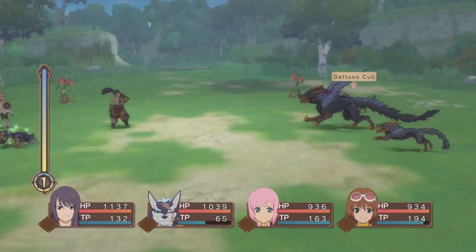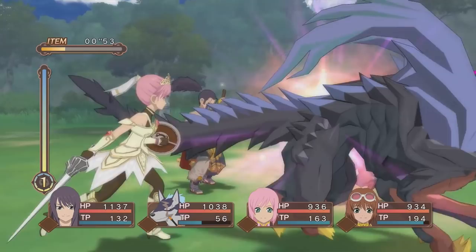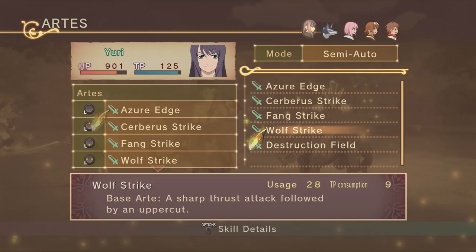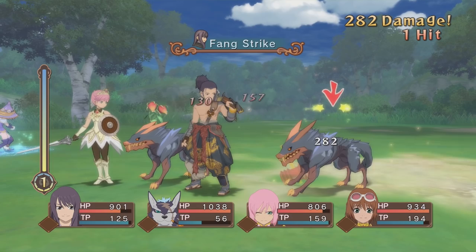Let's quickly use a magic lens to check out the cubs first. Overlimit right away — not good. While we're at it, I learned a new art and I want to quickly change. I want to get rid of Azure Edge for Destruction Field, especially because the boss is weak to fire, so this will do really well. Alright, so we have one, two, three, and Destruction Field — nice.